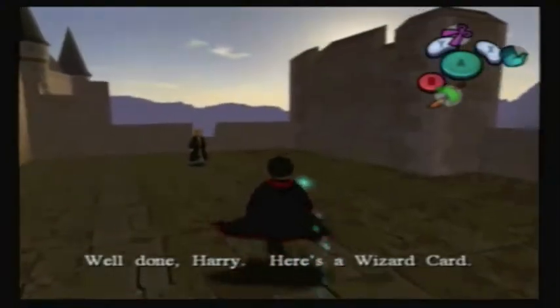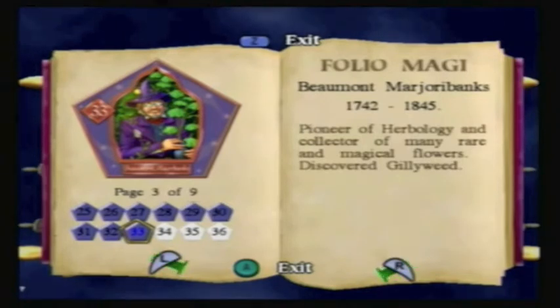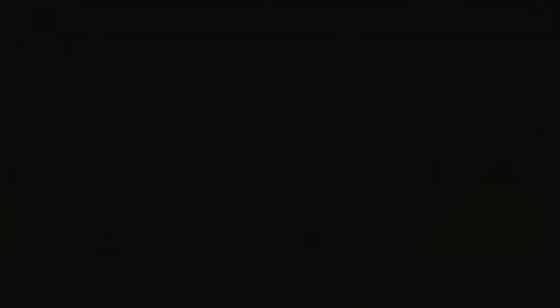She was much closer this time. Here's wizard card number 33 — Bowman Marjorie Banks. Quite a long name. She lived to be 103, was a pioneer of herbology, collected many rare and magical flowers, and also discovered gillyweed.